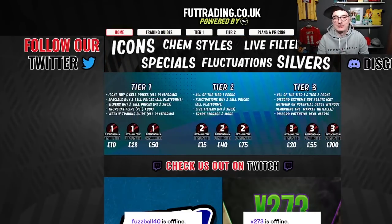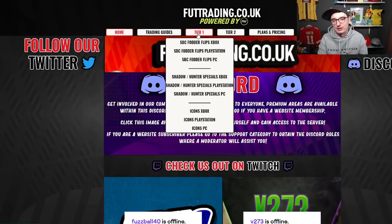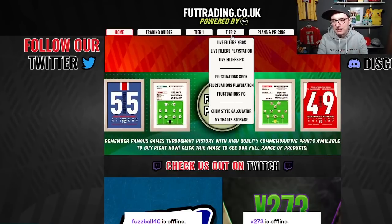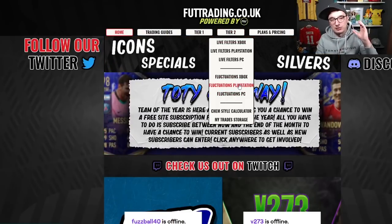You've just got to subscribe to enter. For £10 a month, you get yourself access to Tier 1, which is buying and selling prices for our Fodder Flips, special cards, icons, and the weekly trading guide and club stock guide handwritten by me. Tier 2 gets you all of that, plus our live sniping filters and fluctuations area. This live tracks the market 24 hours a day, allowing you to target your buys.